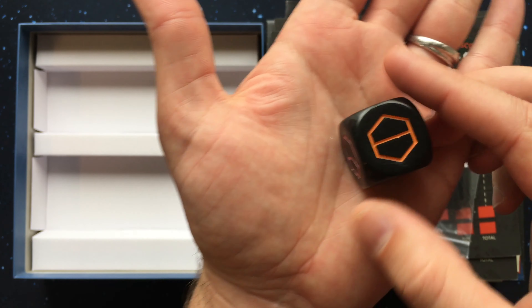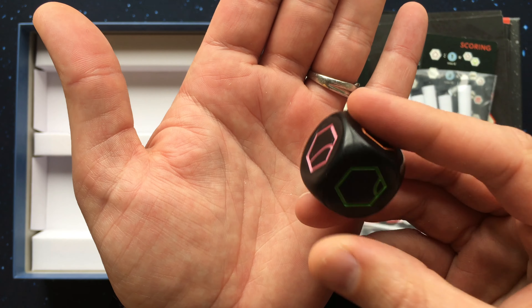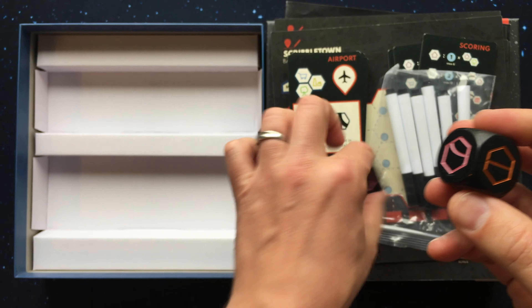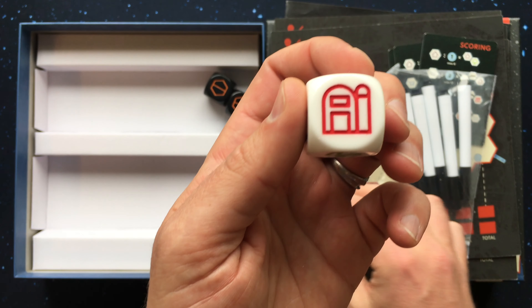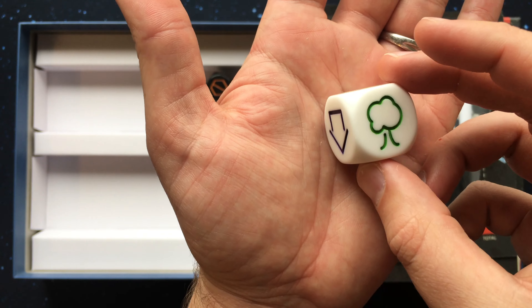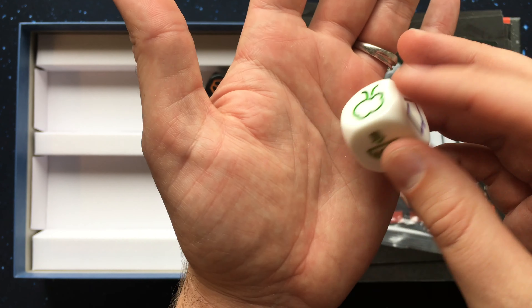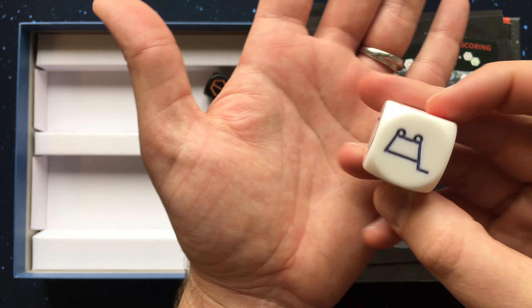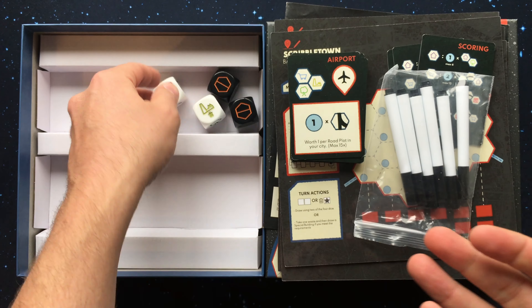Everything isn't fun and games in Scribble Town. Certain types of roads and buildings generate waste, and when you get too wasteful an opponent will be able to choose any empty hex on your board — even that one you were planning to use for a special building to score big points. Each junk space is a wasted space and can hinder your plans.